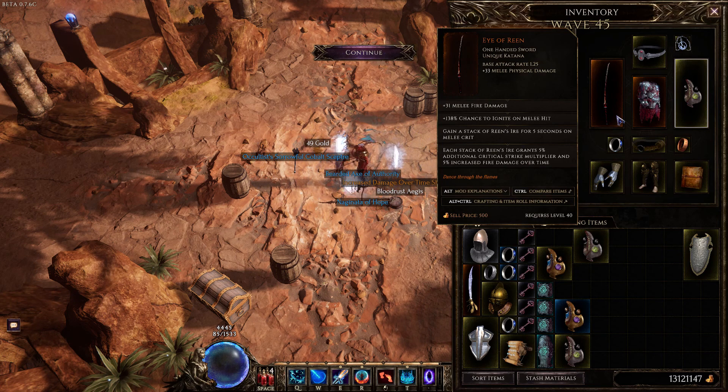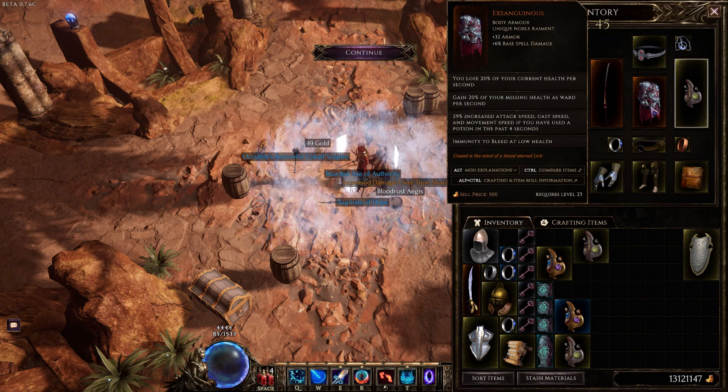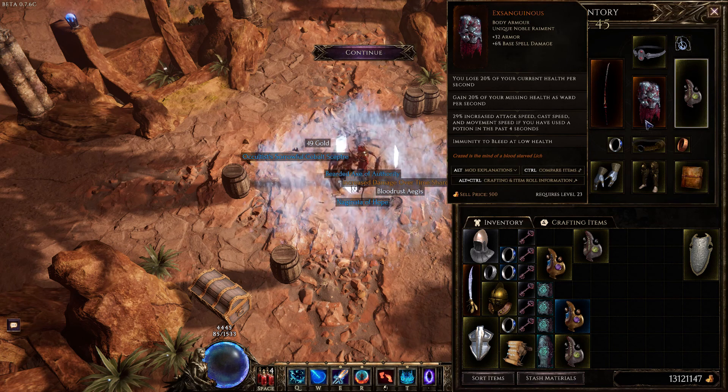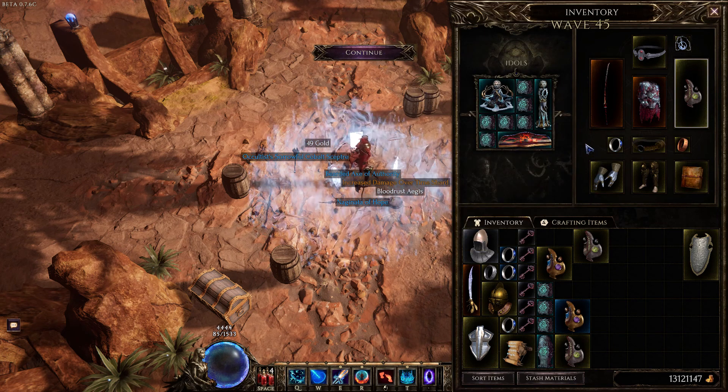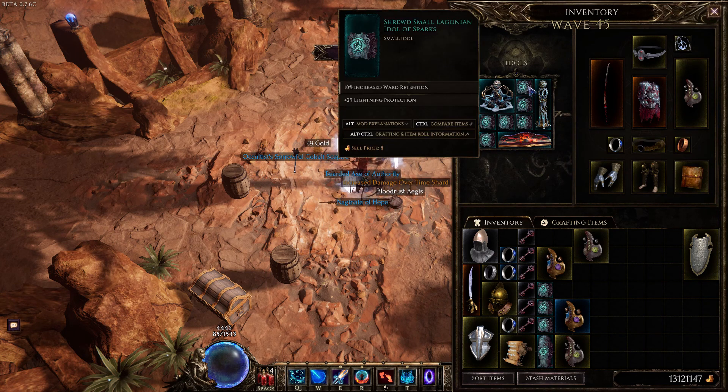You'll also need Exinguius, the chest piece, for a massive amount of stacked ward. We're sitting at 4,444 to 4,445 ward per second — quad fours felt like a good point to record the video. Holy Coffee's build sits at about 14,000 ward just sitting idle, and the reason is his idols. The increased ward retention you can get on 1x1 idols and the larger ones, up to 50% ward retention, is multiplicative.